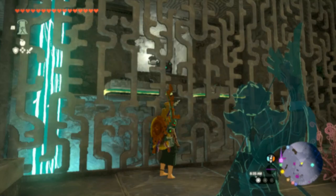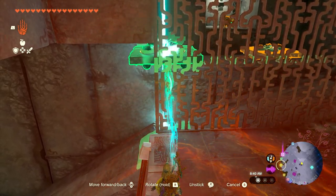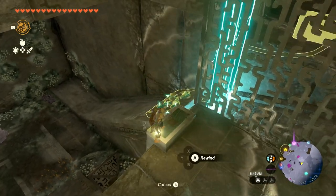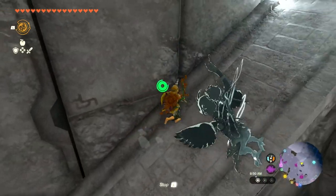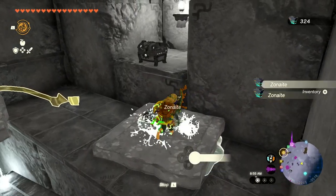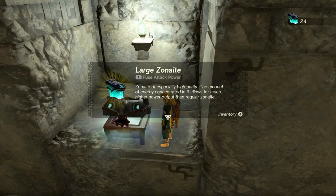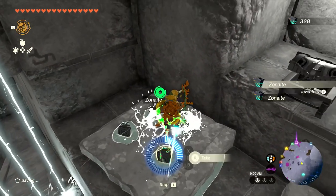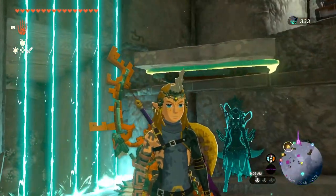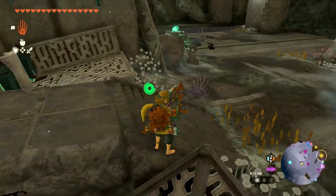There's a treasure chest in there. Could I just hold it, drop it, and reverse? Looks like a bunch of Zonaite attached to it. Our Zonaites — yep. Opening the treasure chest — it's a Large Zonaite. Not really what I was expecting but we'll take it. Then I go back through this way. I think there might have been a more intended way to solve that, but who knows.